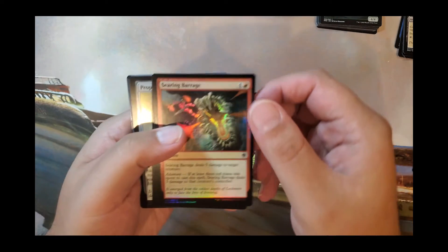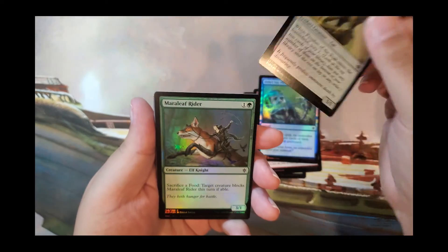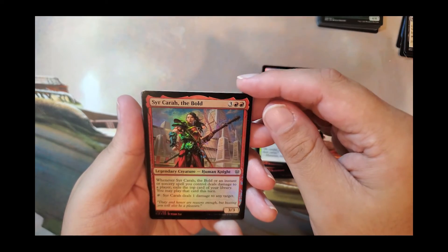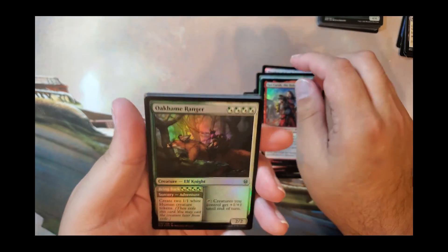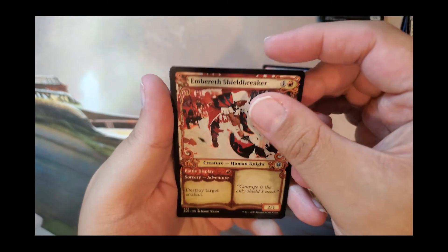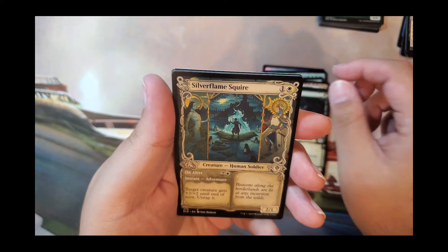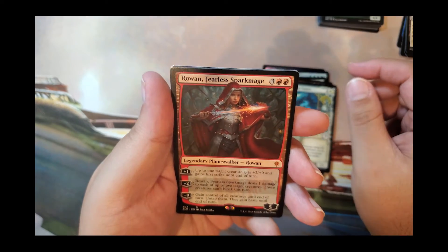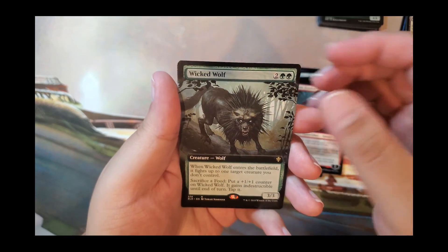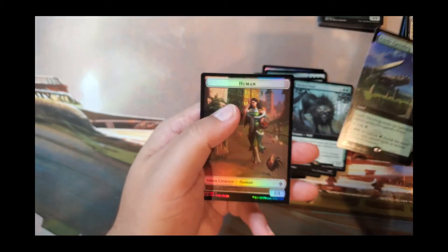Throne of Eldraine pack two: Smitten Swordmaster, Searing Barrage, Didn't Say Please, Prophet of the Peak, Marleaf Rider, True Love's Kiss, Sierkara the Bold, Okame Ranger, Archon of Absolution, Embreath Shieldbreaker, Fulmire Knight, Silverflame Squire, Rowan Fearless Spark Mage planeswalker, Wicked Wolf, Castle Garenbrig Extended Art Foil, and a Human Token.